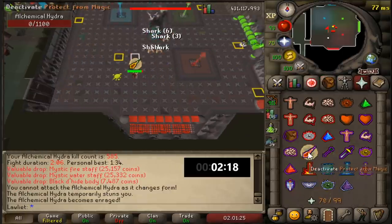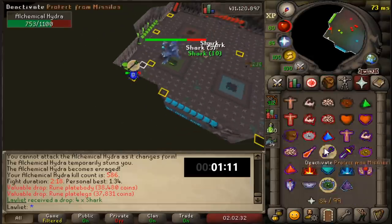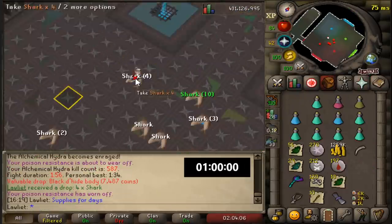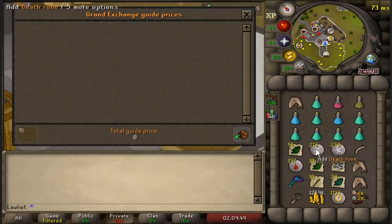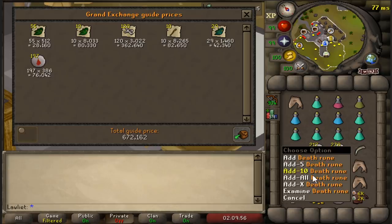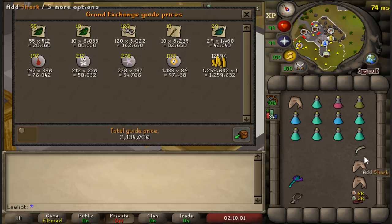We are approaching the end of the one hour, and as you can see on the floor there are just so many Sharks — I barely ate any. When I looked in the supply tracker, I had eaten about five in the entirety of the trip, and the last two or three I just ate because I had so many. Definitely not a bad trip back after so many months of being away. Here's a price check of all the loot — the runes, herbs, bones, and all the money we got from alching — totalling around 2.1 mil, along with the Hydra Fang.